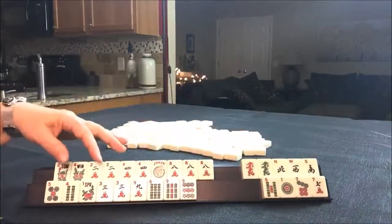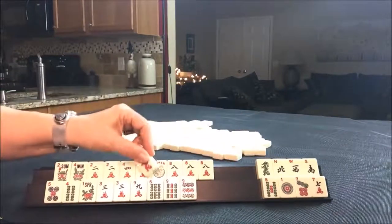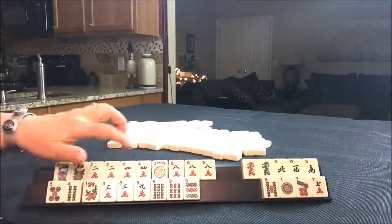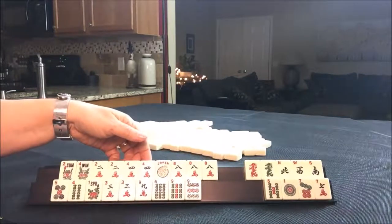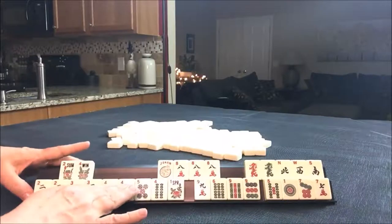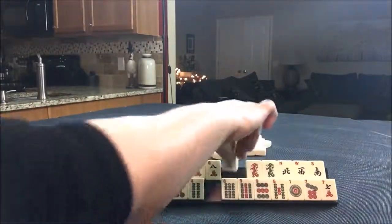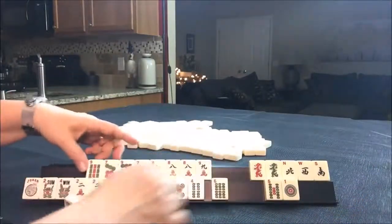It's always good to have options. We could also maybe play 3, 6, 9 in cracks, but we need the 6s up here. Try not to pick a category that shares tiles between the two. What if we did 2, 3, 4 and then something up here with 6, 7, 8, 9 — there's 7, 8, 9.